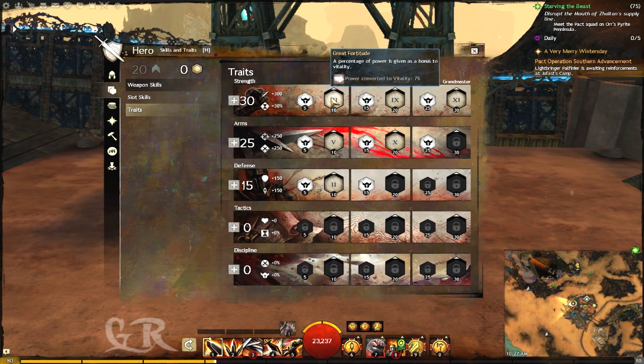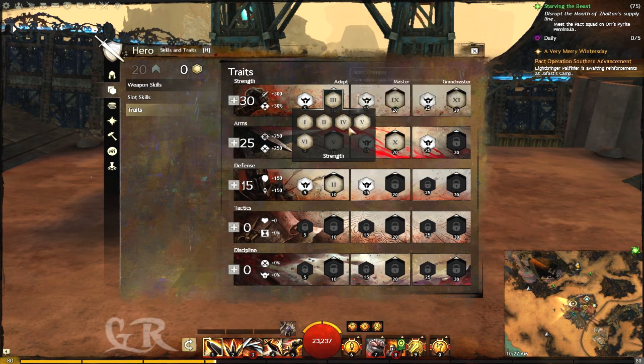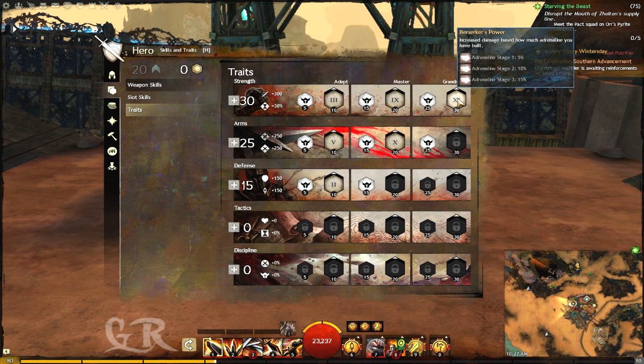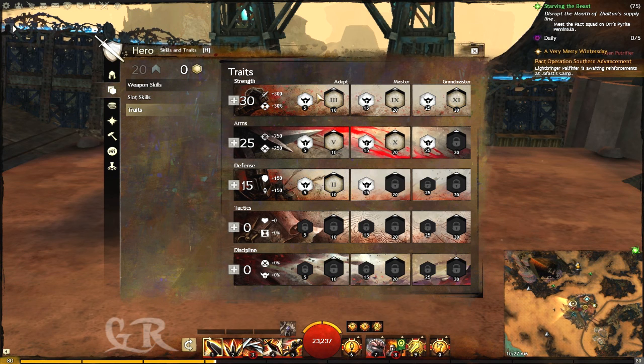Now let's start reviewing this build. First I took this skill because it's the only one I found useful. The second one gives 10% increased damage when attacking with a greatsword. The other important skill is Adrenaline — with Adrenaline you deal additional base damage. So for the third strength trait, not using Adrenaline, I'm able to deal 25% damage.